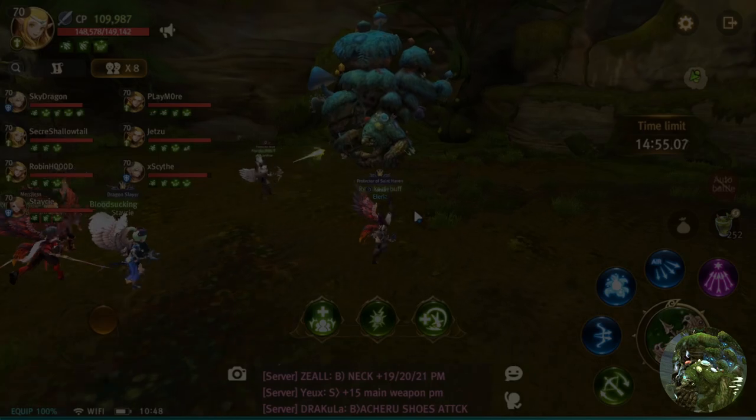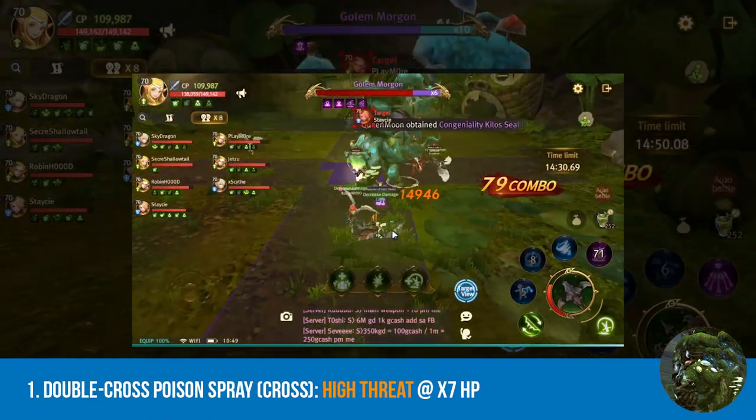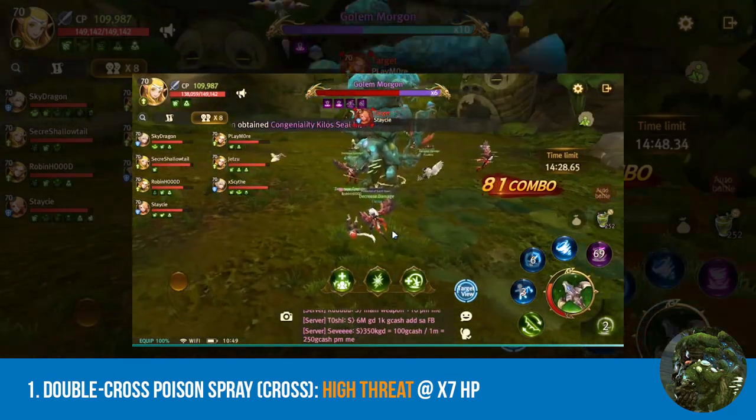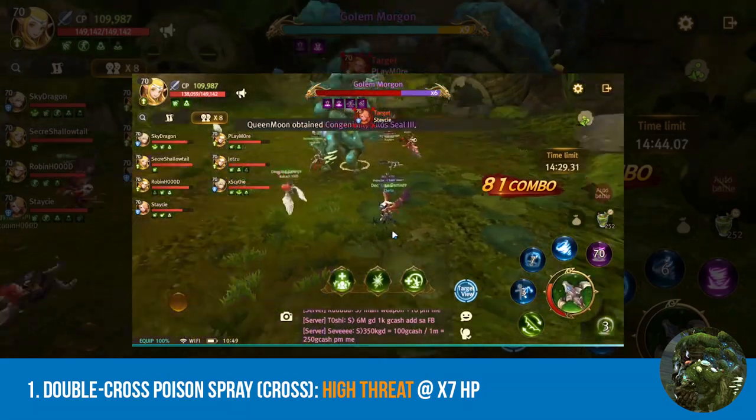Let's start with the Colin Morgan skills. Number one: the double cross poison spray. All you have to do is move to the sides on the first wave and then move back to where you left after the second wave.